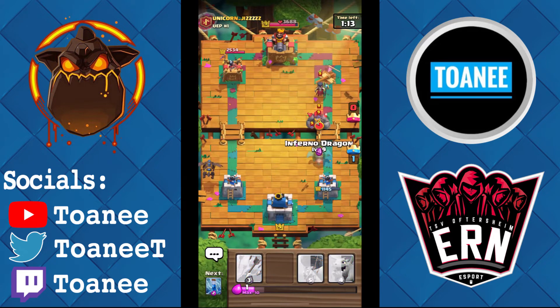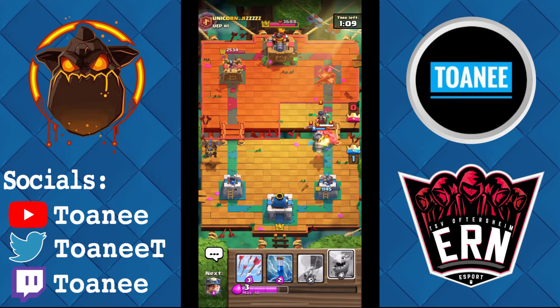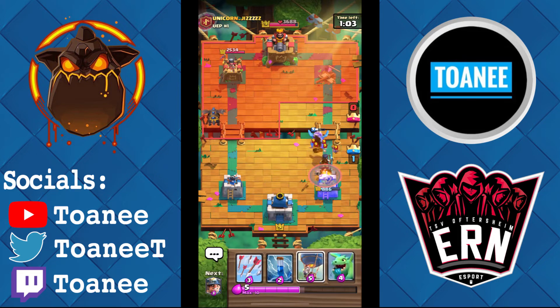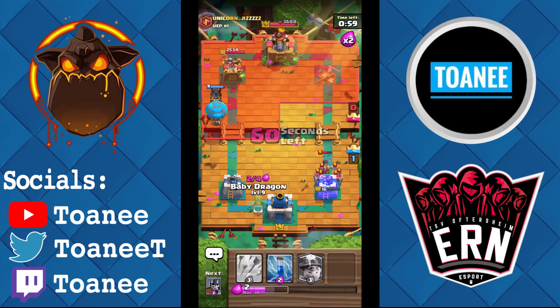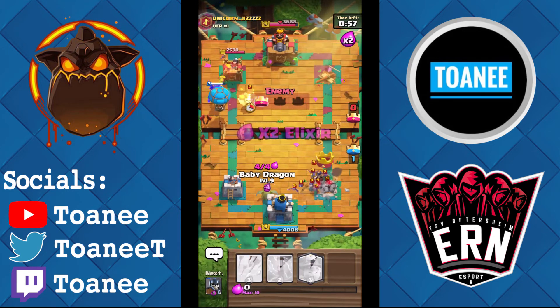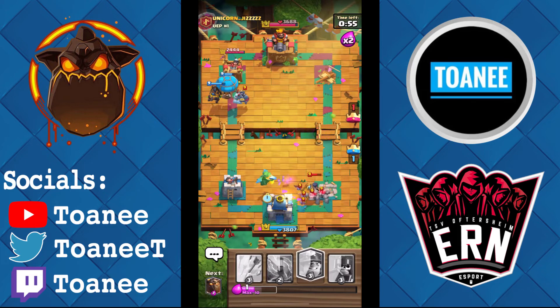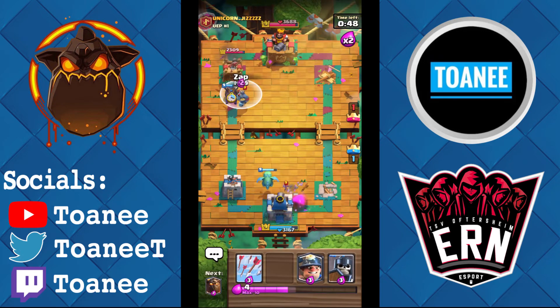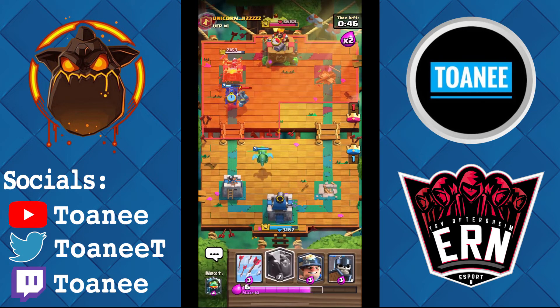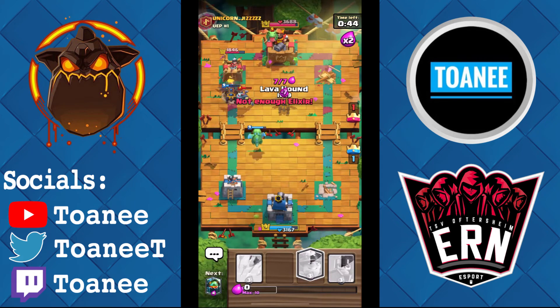He goes for the Golem — I'm just going to Inferno Dragon, cause if I ignore it he'll just try to three-crown me. I can lose my Hound here — actually wait, if he rushes with a Lumberjack I'm in trouble. He defends — we're good. Baby Dragon helps clean up, and Loon. I want to cycle Zap here, and then just get another Hound down in the pocket — that way we can apply a lot of pressure and hopefully get some good damage.